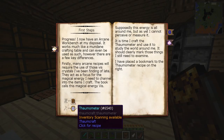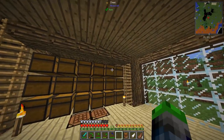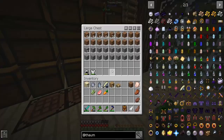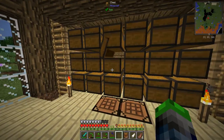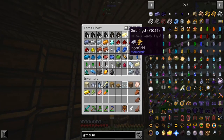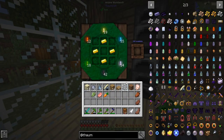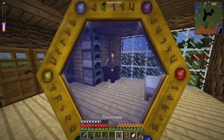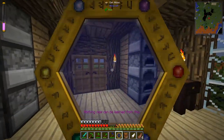We need to make a Thaumometer. Okay, so that is gold and glass pane. I know I have glass panes left over — there they are. Let's make some here — go ahead like this. Boom — cool beans! Now we have a Thaumometer.